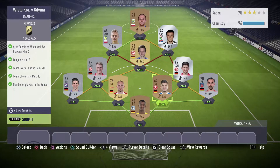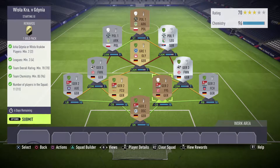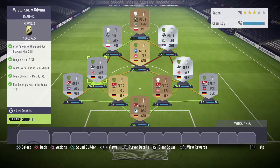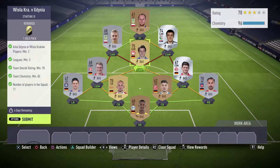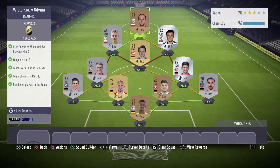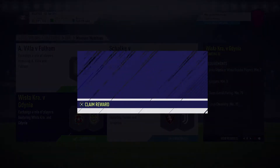For my defense I went with Germany — Bundesliga 2 players with my goalkeeper. My CDMs are also Germany, and my CAM is a German player from the Greek League. My other attacking midfielders and striker are from the Polish League, so I've got four leagues in total. Really easy to complete, and we get one gold pack for submitting.